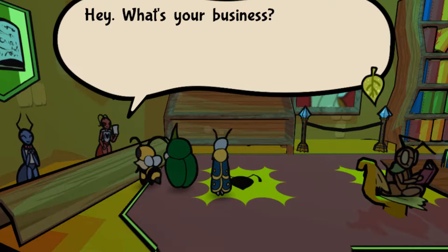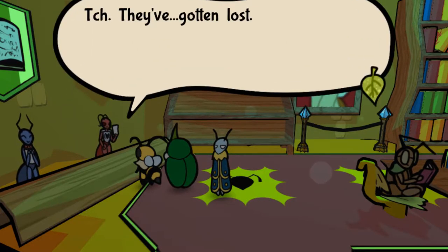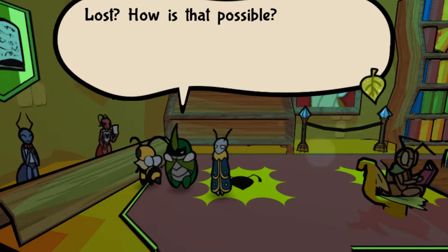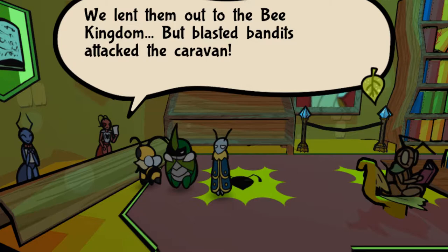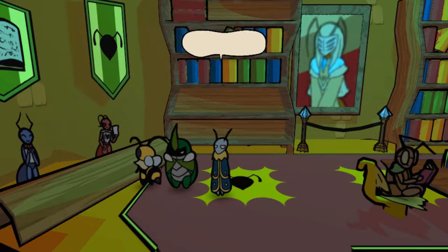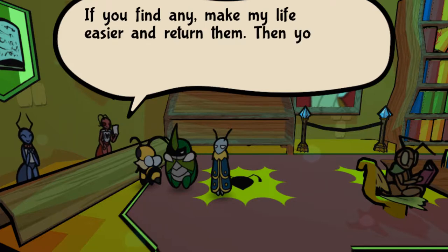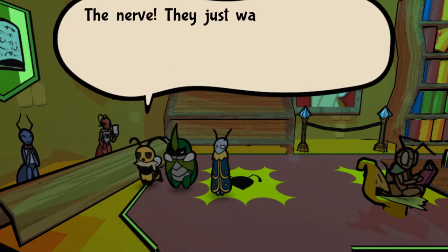Hi guys, in this video we will show you how to find all the lure books in Bug Fables. While you don't need to collect these in any specific order, I try to list them in the order you'll be able to access them in the game. You will see that you will need to backtrack to some areas when certain quests are unlocked or certain skills are obtained, such as being able to fly or to dig. Where relevant I use a bookmarker or link taking you to the relevant video completing a specific quest or task.